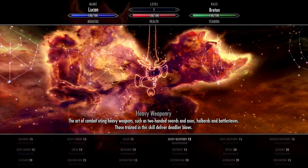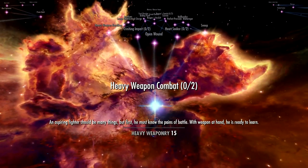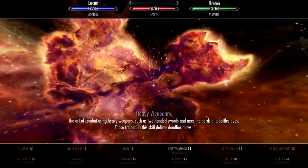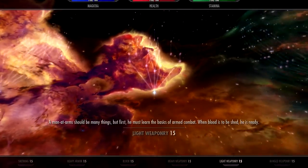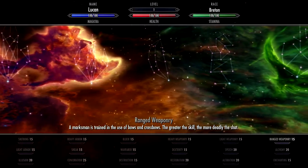So here we are in-game, and we are in our skills menu with the different perks. We're looking at heavy combat here, so we have heavy weapon combat and light weapon combat, and this is the base version.